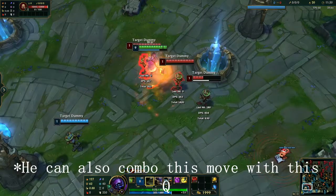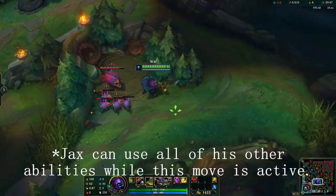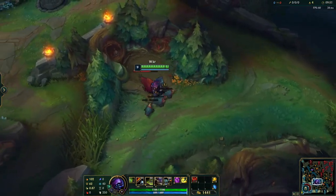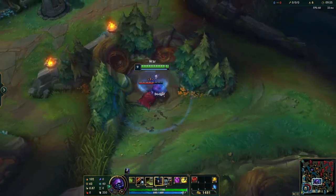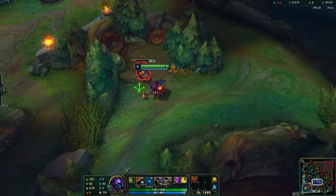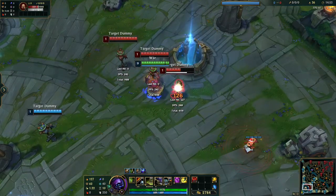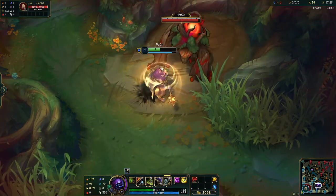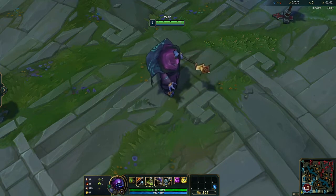His W lets his next auto do bonus magic damage. His E lets him go into a counter stance that blocks all incoming auto attacks and take 25% less damage for up to 2 seconds. After the channel, or if he ends it early, he damages and stuns everything around him for 1 second. His ult has a passive that lets every third auto do bonus magic damage, as well as an active that gives him bonus armor and magic resist. This guy isn't that strong early game, but is really good late game.